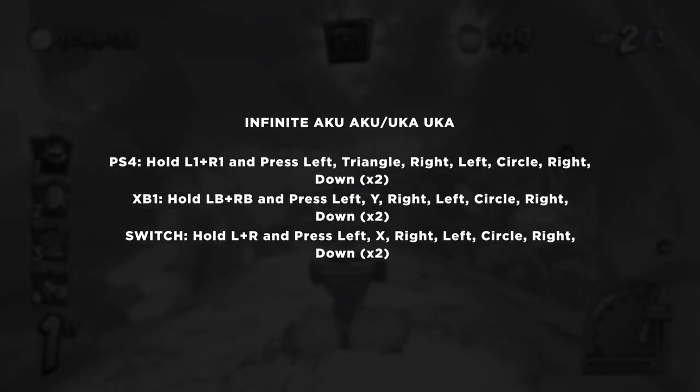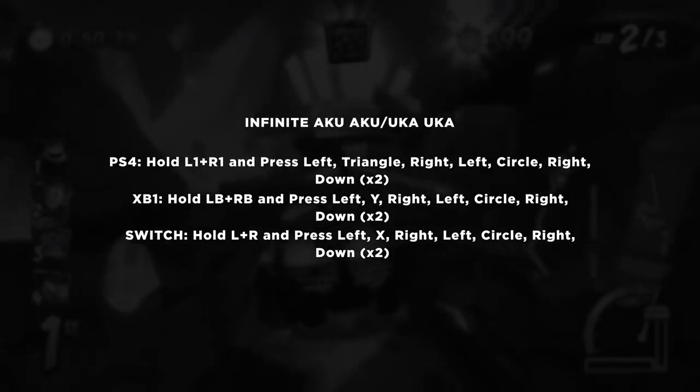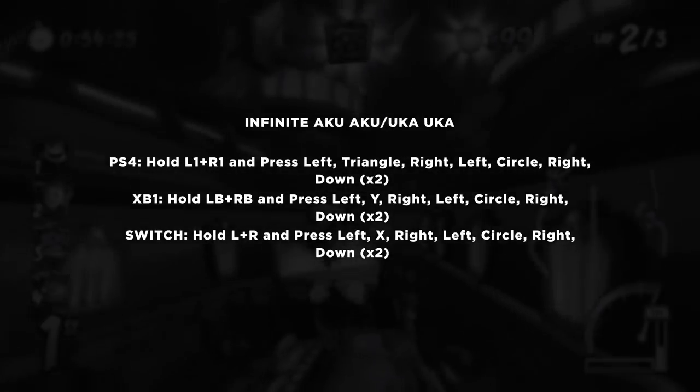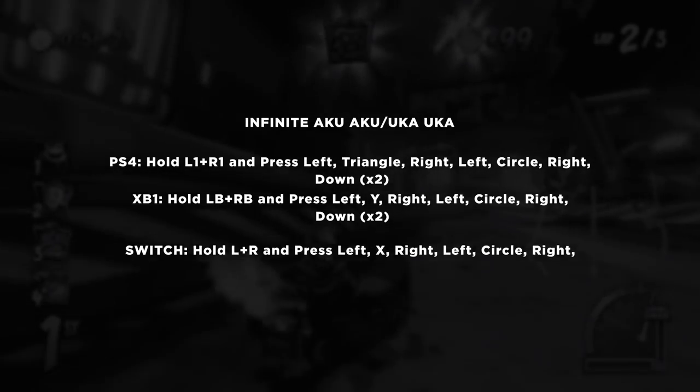If you want to have an infinite supply of Aku Aku or Uka Uka masks, hold down L1 and R1 and press: Left, Triangle, Right, Left, Circle, Right, Down, Down.